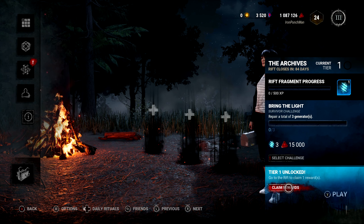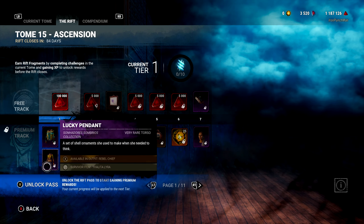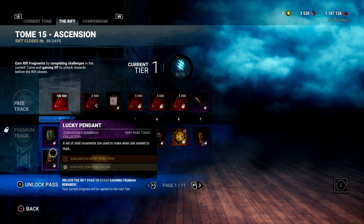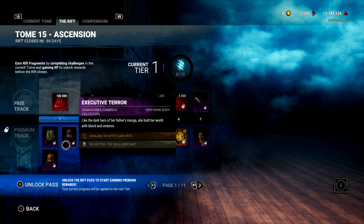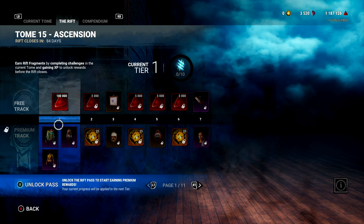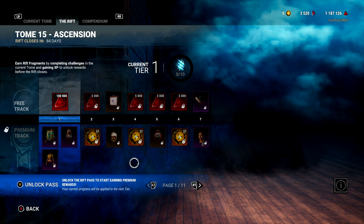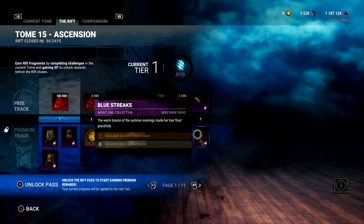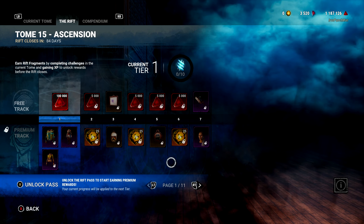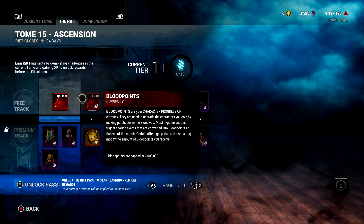I have a Tier 1 reward unlocked, so let's check that out. Just some cosmetic outfits — they're all for survivors I don't have. The free track is what I have, whereas the premium track — it seems like this is kind of like the game's battle pass, with all these different pages of tiers and rewards. That's pretty cool.